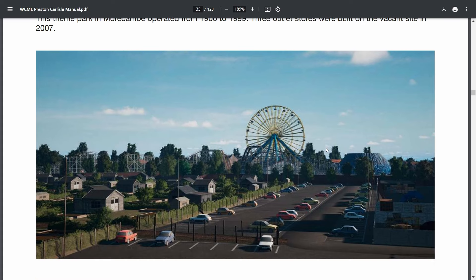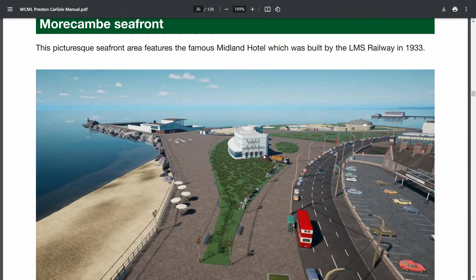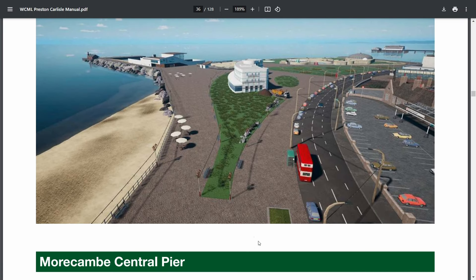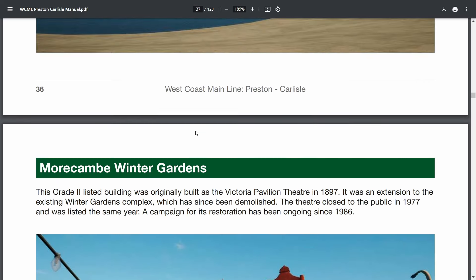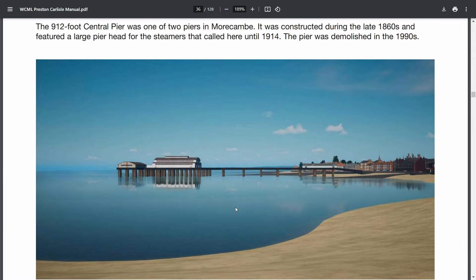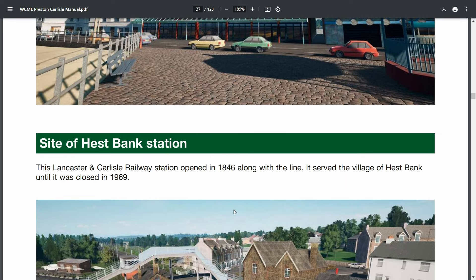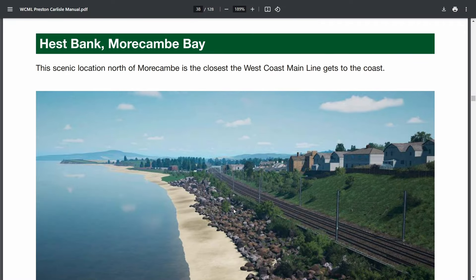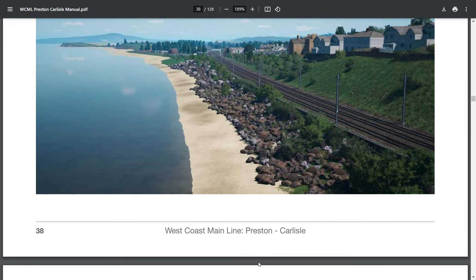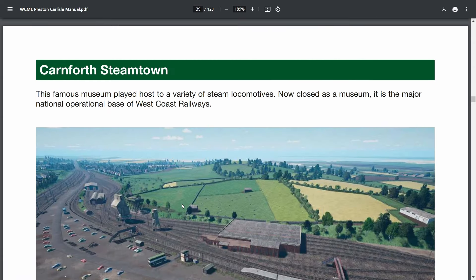Frontierland Western Theme Park in Morecambe — fortunately closed down nowadays. Here's Morecambe's Seafront. The station is back here — you can walk all the way down to the end of the seafront. There's Morecambe Pier, sadly demolished a few years after this route is set. Winter Gardens Theatre. Hest Bank Signal Box and Hest Bank in Morecambe Bay — this is the closest the WCML gets to the sea. Absolutely gorgeous, I'm so impressed.